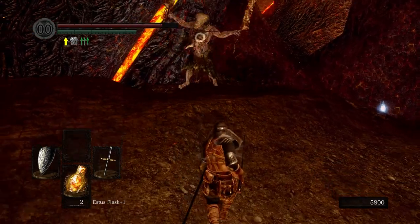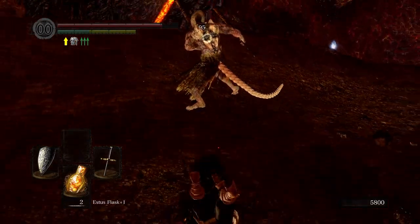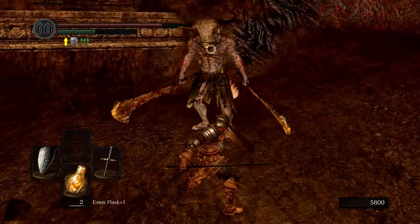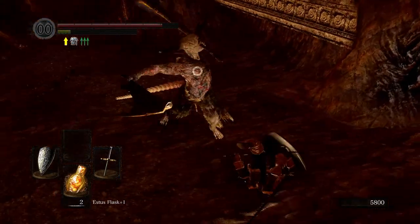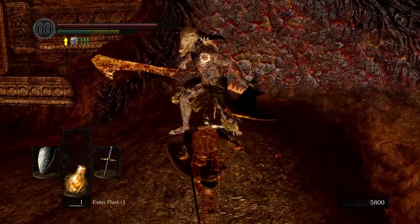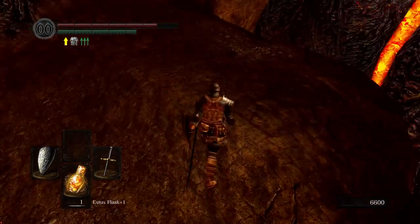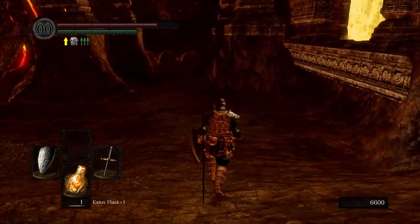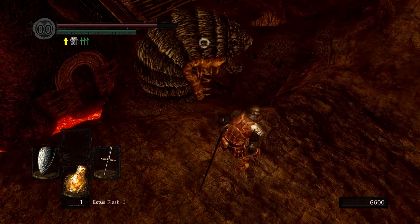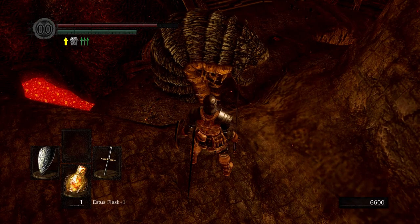All right come on buddy. Poke - good, he missed surprisingly. Poke. Poke - oh, I staggered him! Oh no. Let's heal right here. Oh my god I'm so close to the edge and I'm about to break. That was a little dangerous - yeah, that's definitely a fall to death. I wonder if a plunging attack works on him. I think I'm gonna try it and then get the hell out of the way.